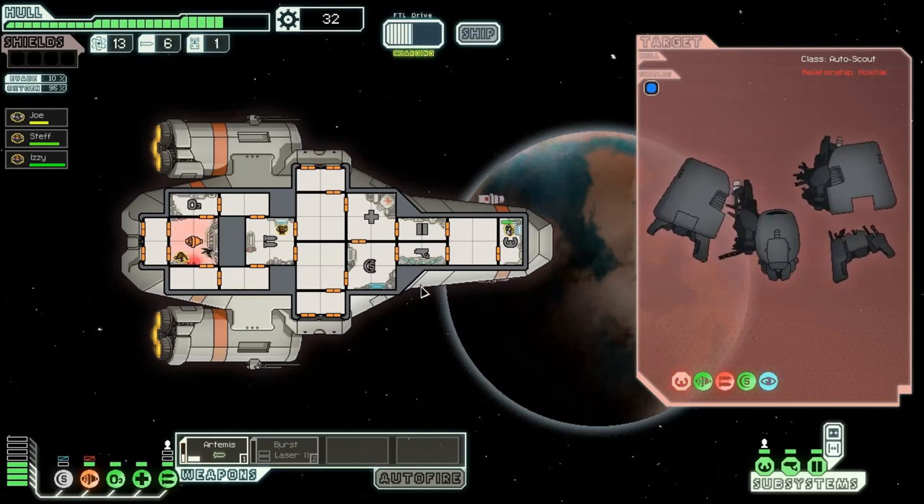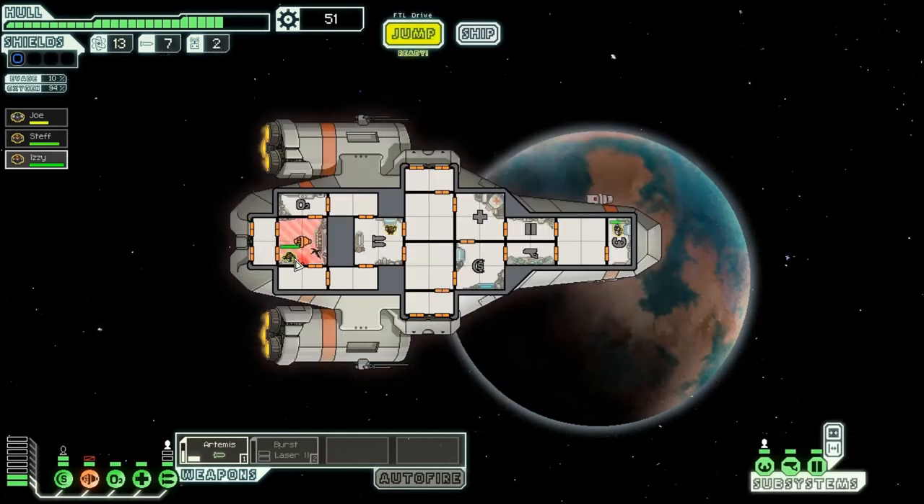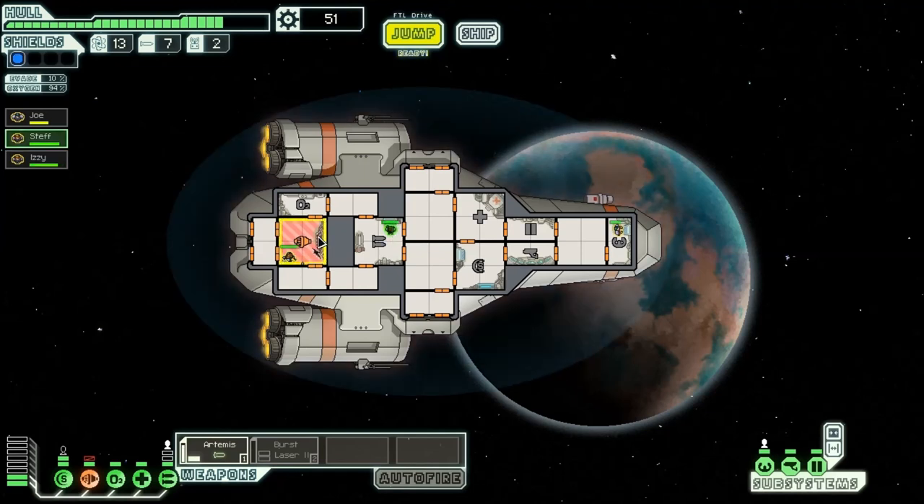Fantastic, they're down. The ship explodes, leaving behind useful scrap material — one missile, one drone part, and 19 scrap. Now we just need to get that breach fixed. Let's both over to the medical bay to heal up a bit — I need everyone over there as well. Let's get everyone nice and healthy before we continue on our way. Joe back there, Izzy back to your shields, and Steph back to the weapons. I believe we're good to go.